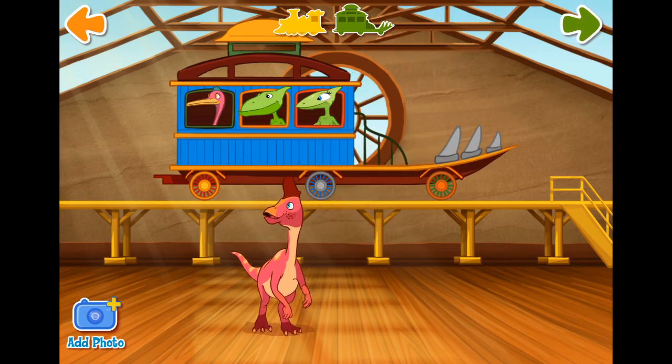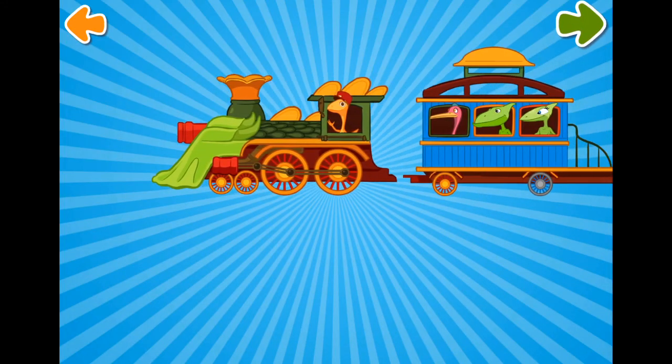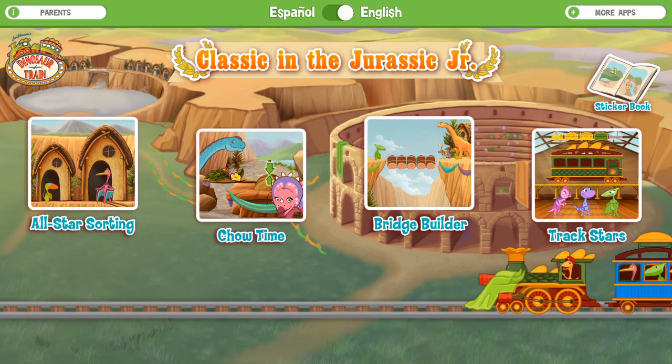Tap the green arrow when you're done. Choose an activity.